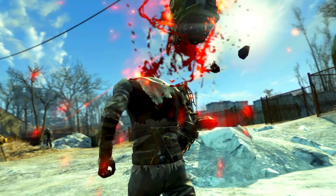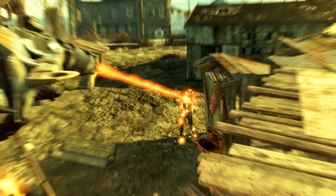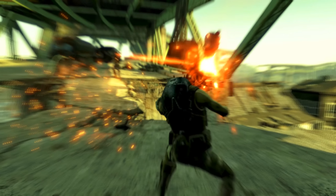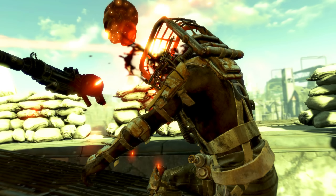Welcome back ladies and gentlemen to Fallout 4. My name's Camel and this video is going to be a walkthrough guide in which I will show you how to acquire the unique laser gun known as Prototype UP77 Limitless Potential.